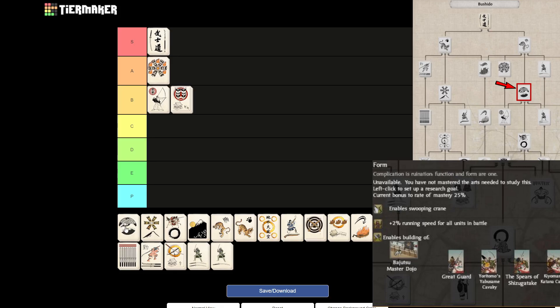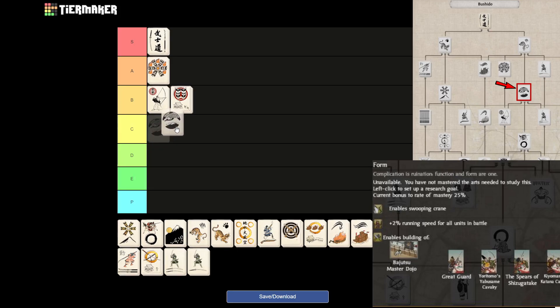Next we will get to Form. Form will be, for me, a C tier. I think it is useful for every clan. It isn't a very powerful effect — 2% running speed for all units in battle is very nice, especially since battles go very quickly in Shogun 2. Being able to flank quicker will save more men in the long run. It also unlocks a lot of good cavalry options with the Bajutsu Master Dojo, and it also enables Swooping Crane, which is basically the Cantabrian Circle from other Total War games. Just a decent art all around, and especially because it's still relatively easy to access.